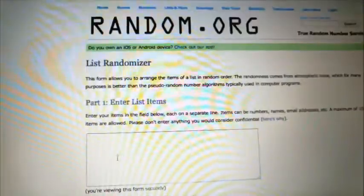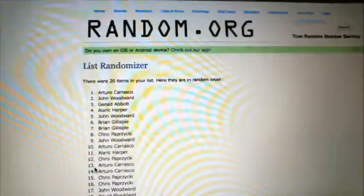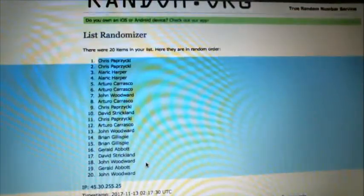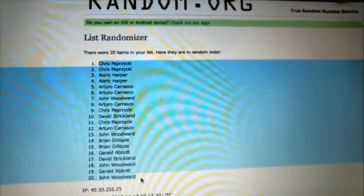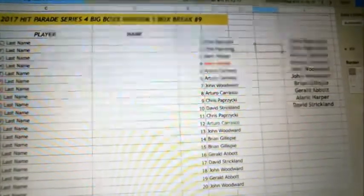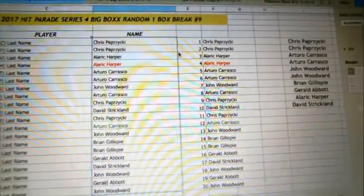Now let's randomize the guys who are in here — five times and then we'll match them up. One, two, three, four, and five. Alright, so Chris P. is at one and two, John W. is down there at the bottom. Let me get these all sorted and formatted and then we'll see what everybody's got.